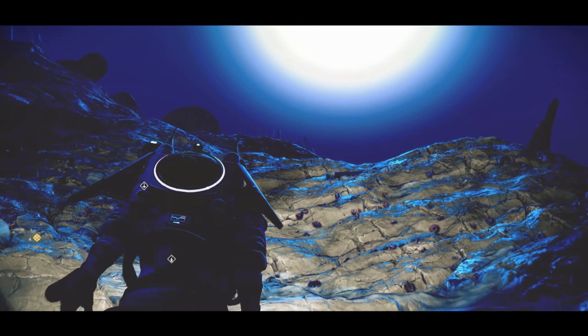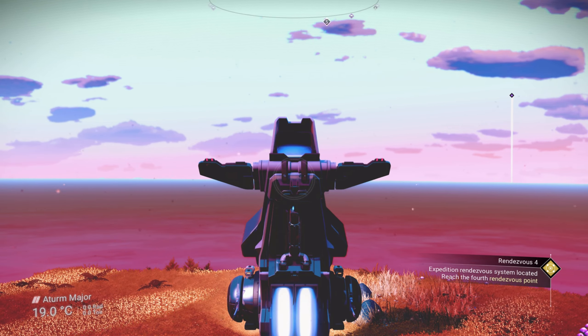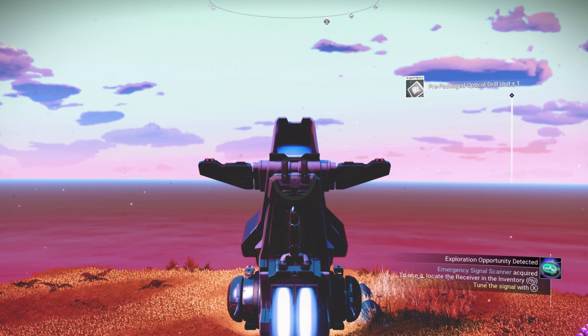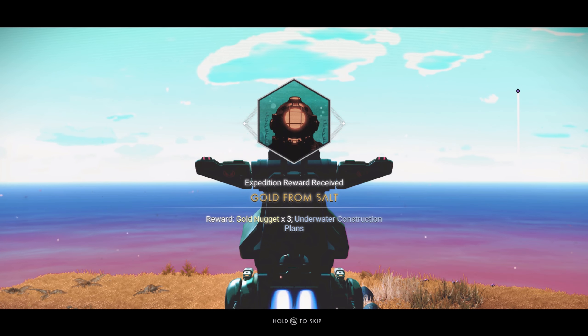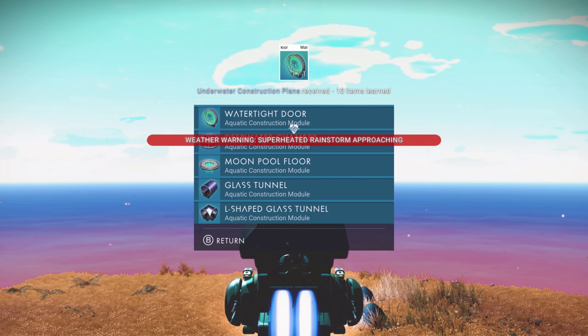Perfect. Nice glowing bubble grass. Little vent there — nice crystals. A little grumpy — it's been under a lot of pressure lately. Get too close and somebody likes to vent. We'll just interact with this right here.